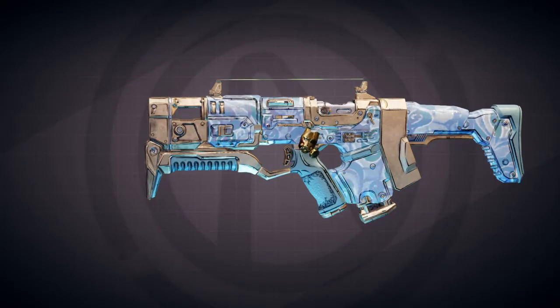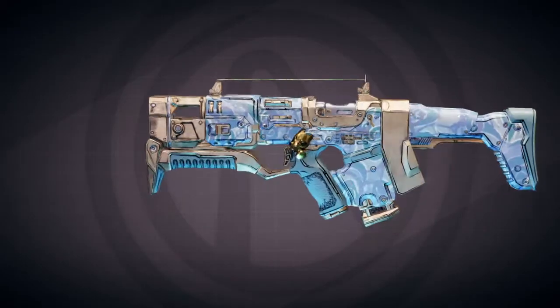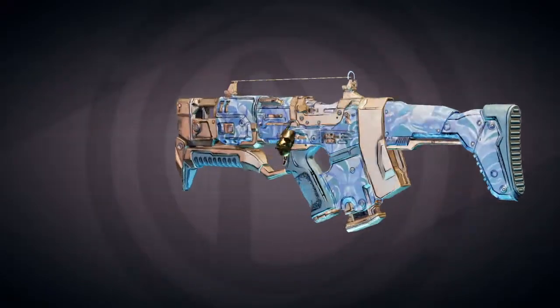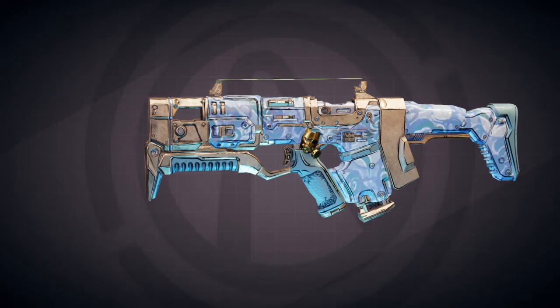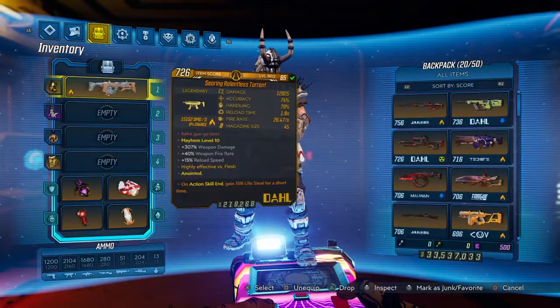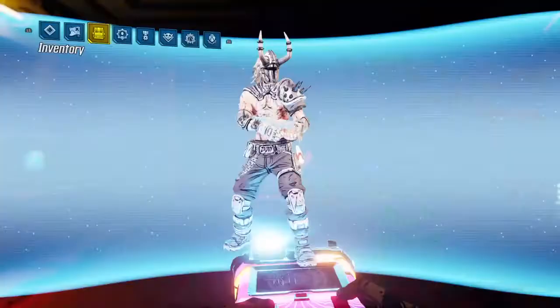That means you need to get this anywhere — from Heavyweight Harker, vending machine, chest, dissecting it out of a skag, wherever it may be. This gun has an increased drop chance from the chests in which the Hot Foot Teddy drops. So farm the chest designated for the Hot Foot Teddy and you'll get your hands on a Torrent.